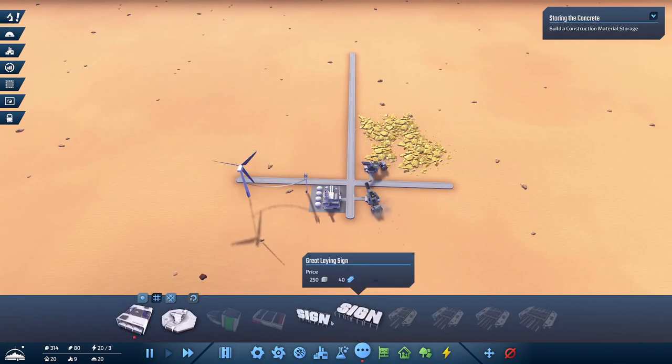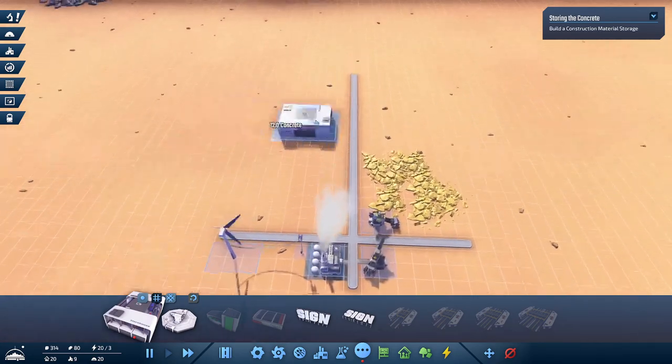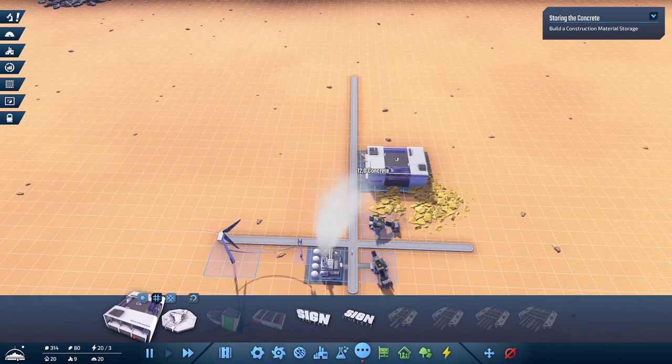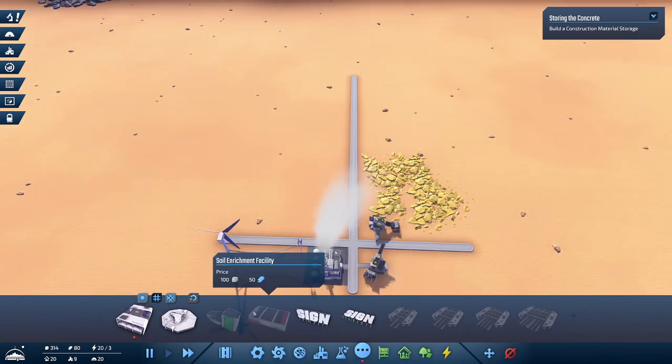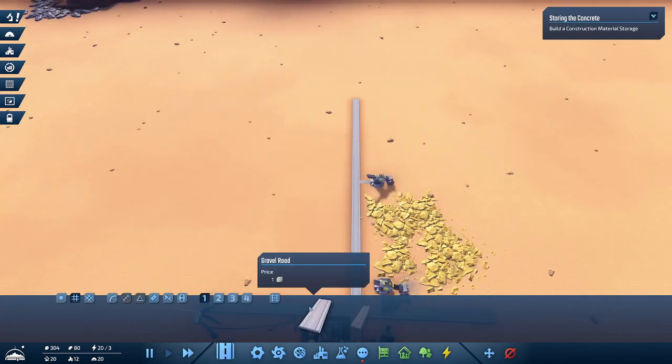We need a construction material storage - that's a big building. Let's put it next to the sulfur mine. We can add one more over here, one more here, one more right there. Let's see where we can actually build these - one over here, one right there, over here, and over here. Let's just place that right here.